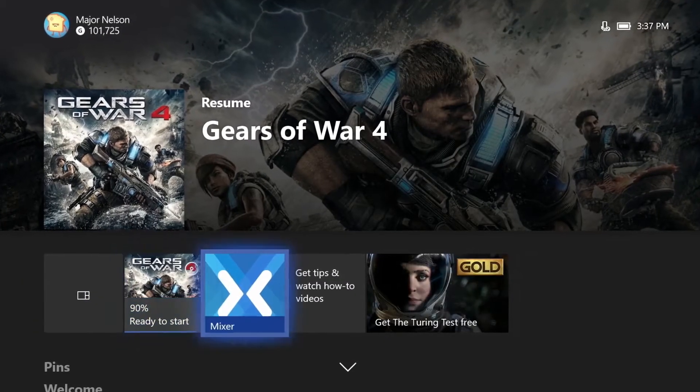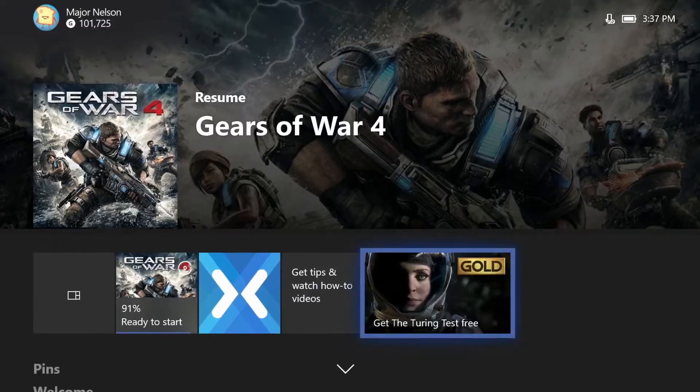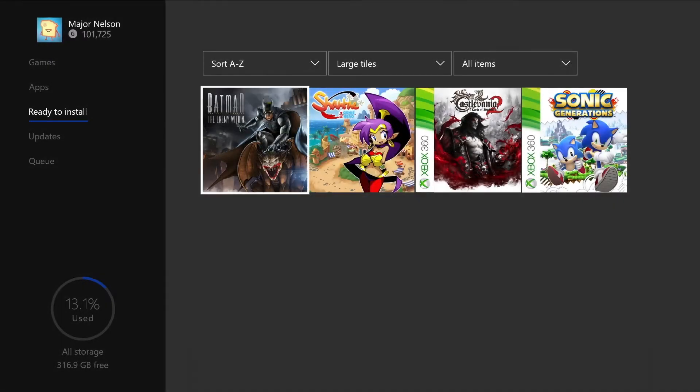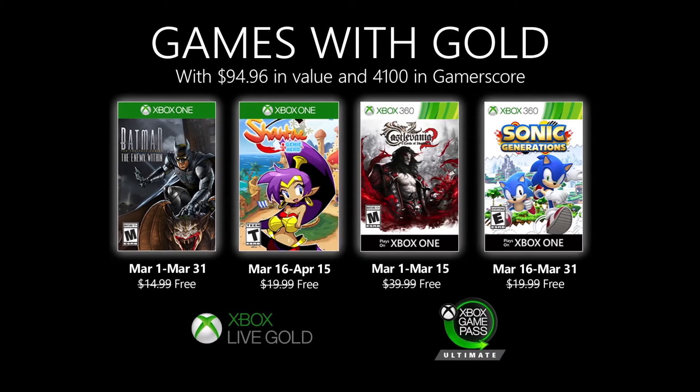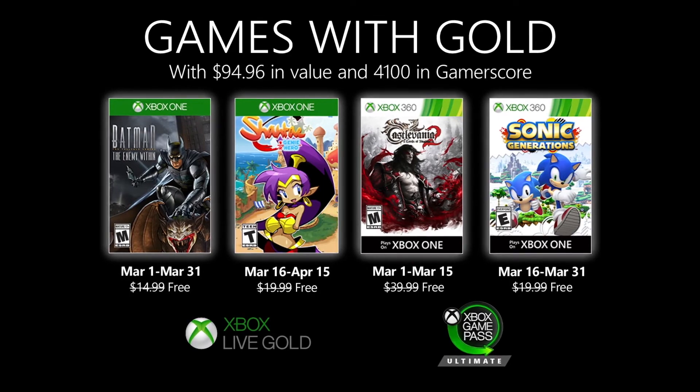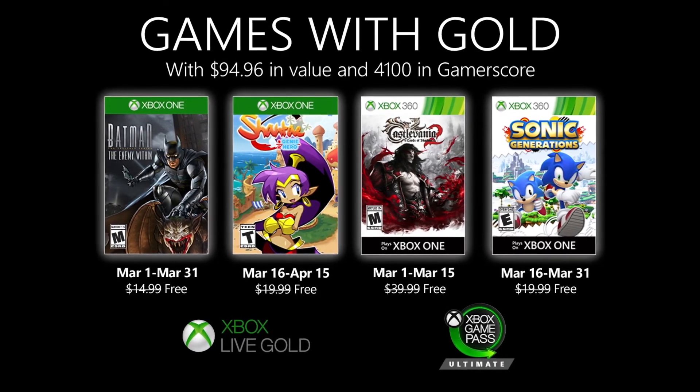To redeem the titles, simply click on the gold area on your Xbox One, your Xbox 360, or even on the web at xbox.com/gameswithgold. Your new games will automatically appear in the ready to install section of your Xbox One. With Xbox Live Gold and Xbox Game Pass Ultimate, you are part of the world's premiere gaming community.